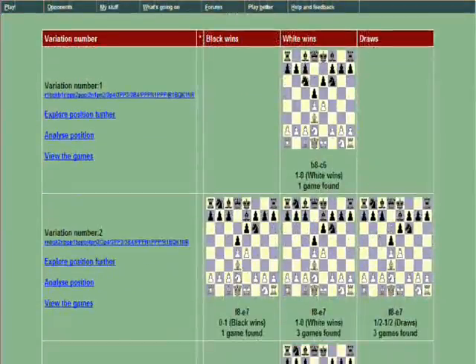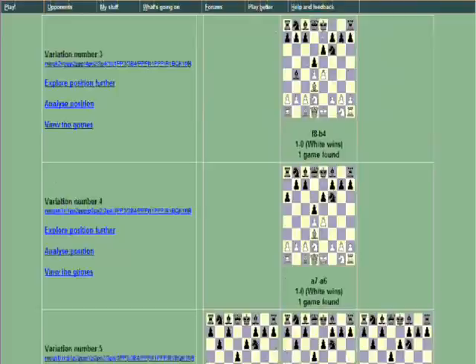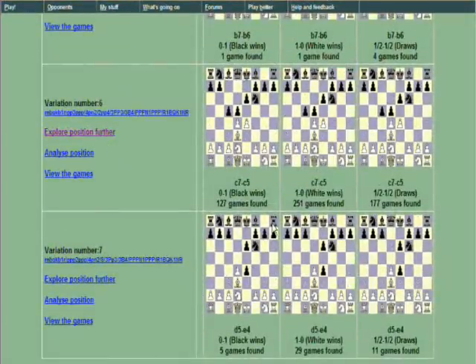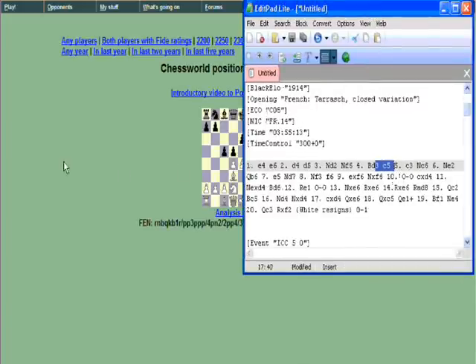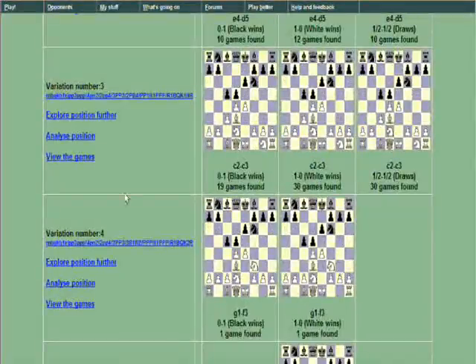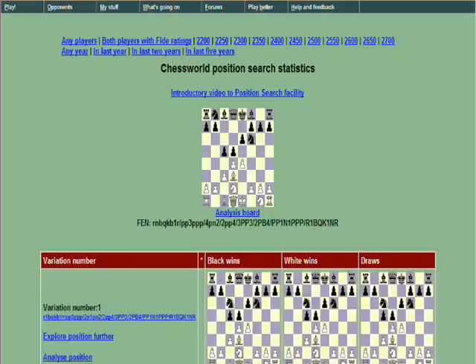So Nc6 — there was one game found. Be7, Bb4, a6, b6. But c5 is the most common, so we'll follow c5. Then the opponent played c3 and I played Nc6, so we'll follow this line. So c3 — Black is doing reasonably okay in this line, around 19 to 30.